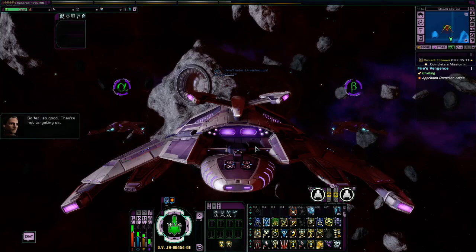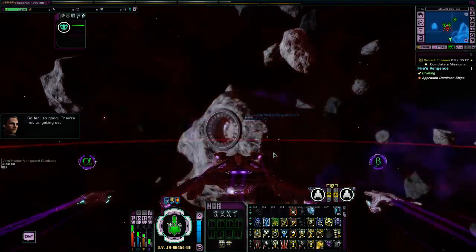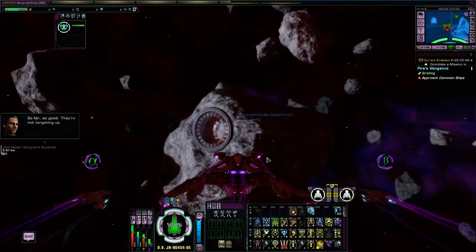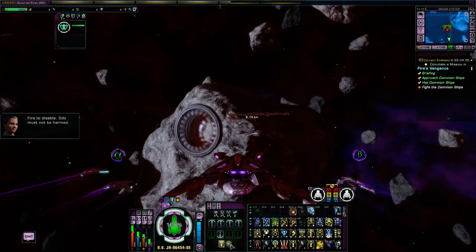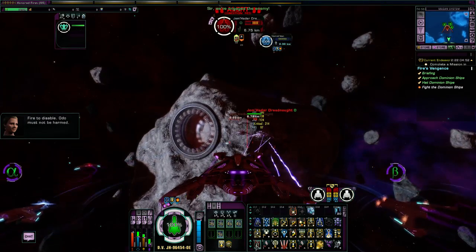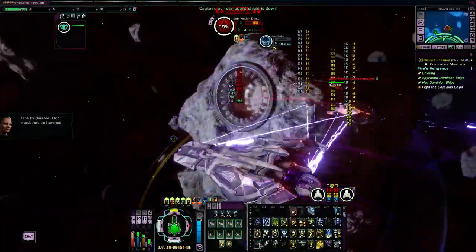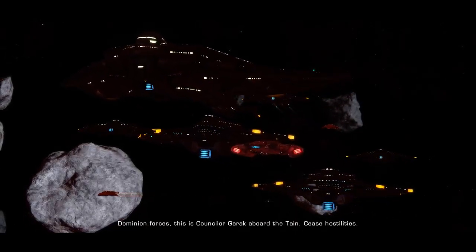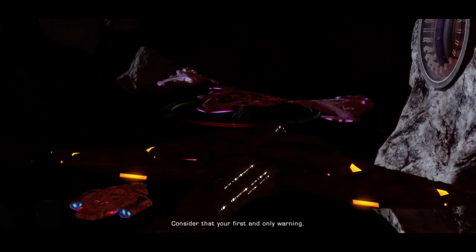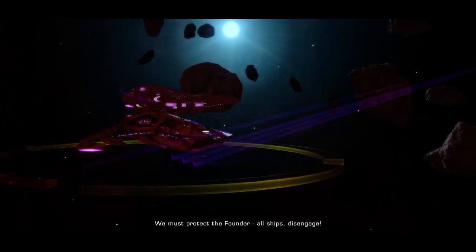Only a few Founders. So far, so good — they're not targeting us. This is Councillor Garrick aboard the Tane. Cease hostilities. Consider that your first and only warning. We must protect the Founder. All ships, disengage.